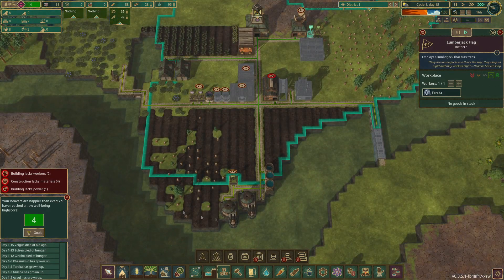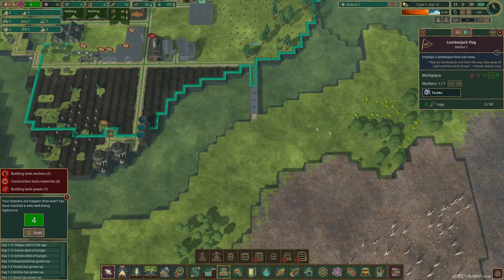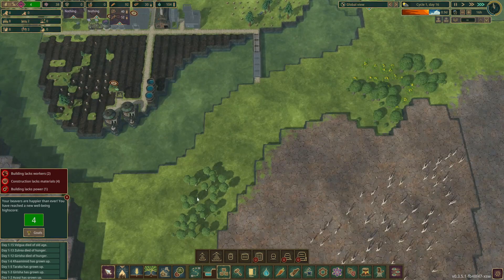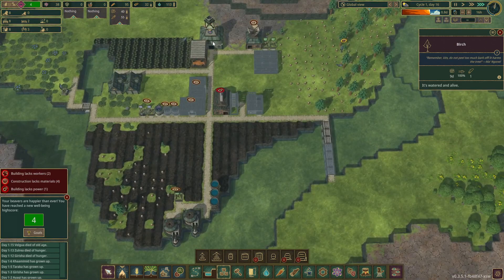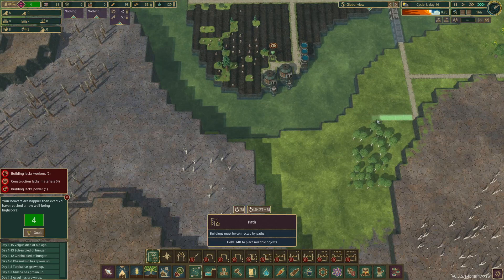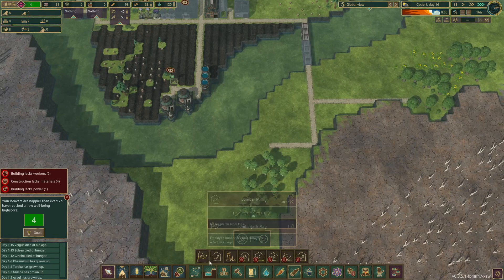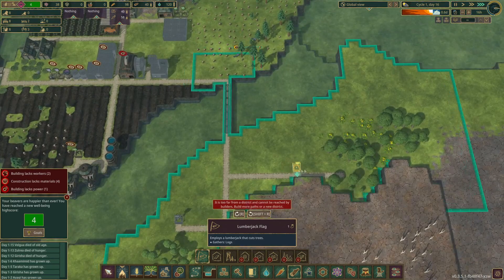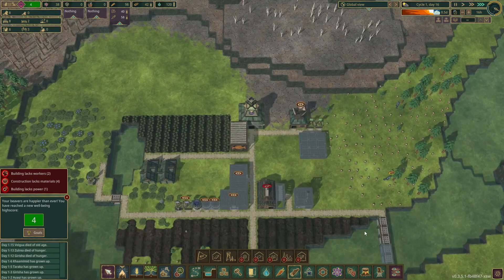We're just going to have to go without water in this area for the first drought - won't be for long. We'll come over here and chop down some of these chestnuts and birch trees down here. If we get desperate - in fact let's start pathing for that now. I feel as if we're going to need those logs. A lumberjack flag down there, and then once this is built we'll be able to get to those.